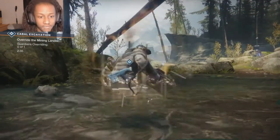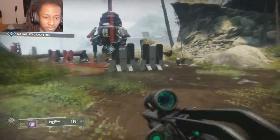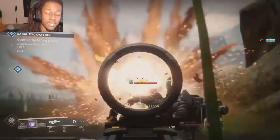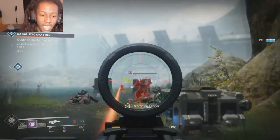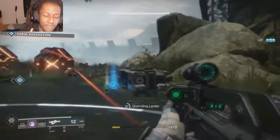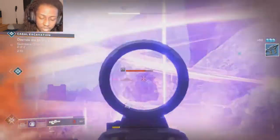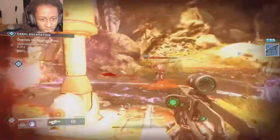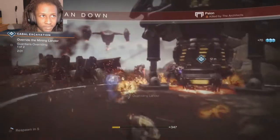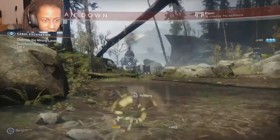For grenades, you have solar grenades which create a solar light that does a continuous amount of damage. You have the fire bolt grenade where you throw it out and it sends a bolt of fire at anybody in the radius — I believe it does burn damage. And you have the fusion grenade that sticks to your enemy and blows up after a short amount of time. I believe it does damage to everybody around that target, and it also does damage if you don't stick it, but it does more damage if you do.